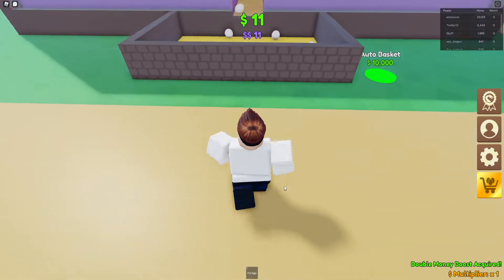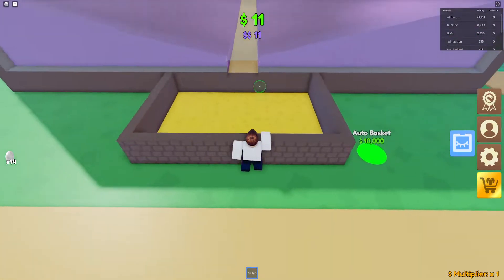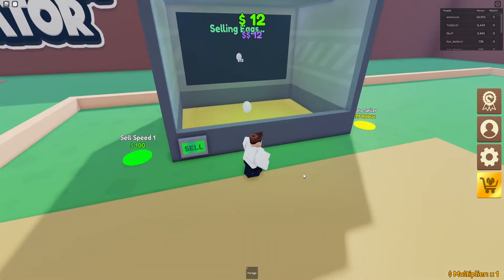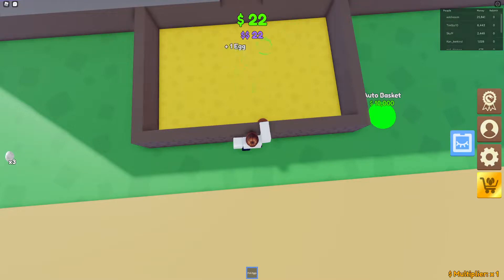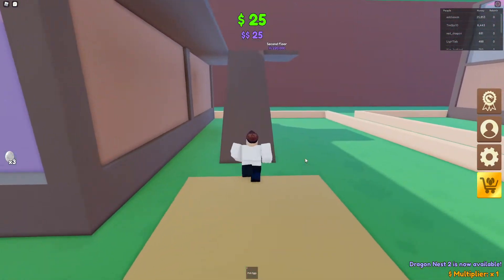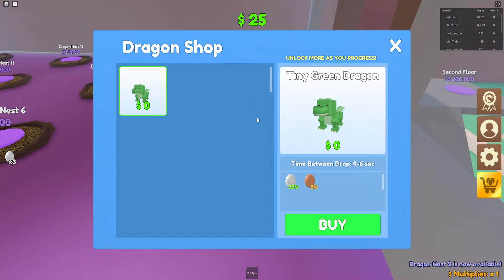So yeah, we got $11. I think in all these games it's like dollars. We could make one in pounds — we could, but I think it's rather just like dollars. Our next one is $25. We've got nearly $25 now, there we go. So let's go and get the next egg.